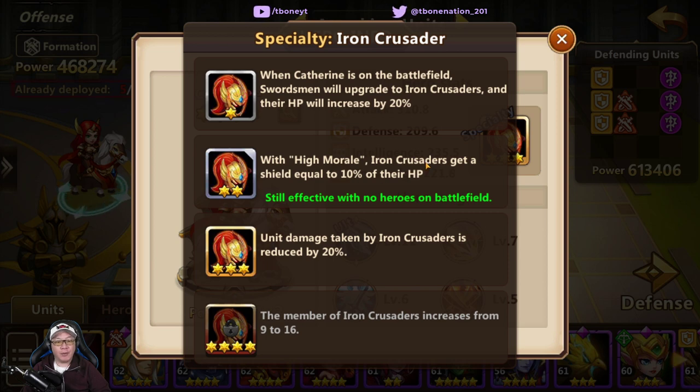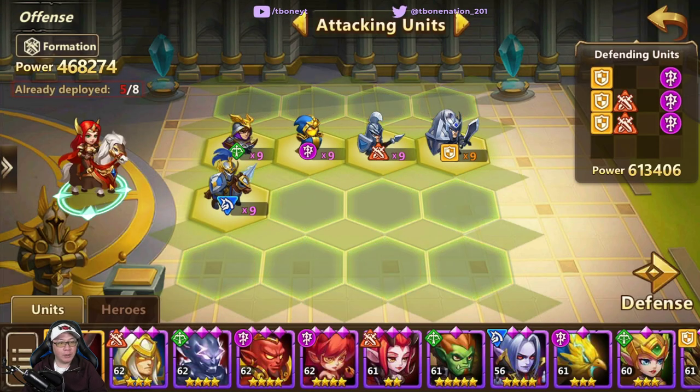At two stars, the iron crusaders will have a shield equal to 10% of their HP when they're in high morale. So if you can get some high morale boost to your swordsman, even if Catherine is not on the field, they're going to get additional shield, which helps them survive longer at the beginning of the match. At three stars, they get further reduction of damage taken. And finally at four stars, your iron crusaders go from nine members to 16 members, which is quite a bit — they can be very effective in absorbing a lot of damage up front while the rest of your units deal damage.